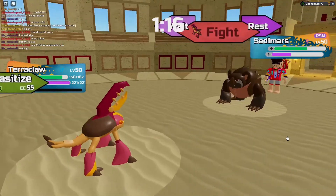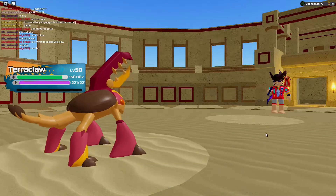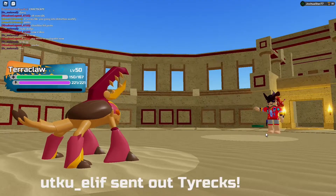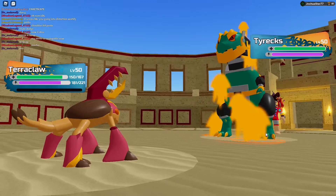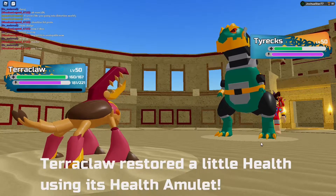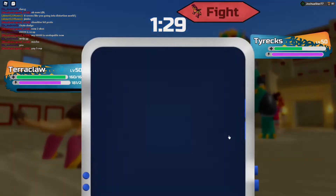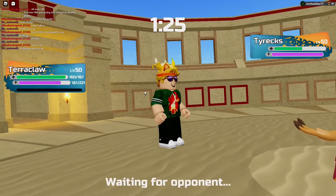It doesn't matter that much; I can go for a Rough Up. I'm going to predict the swap into Tyrex. Tyrex comes in — I predicted it. We're going to go... actually, I'm going to click Chartiki.